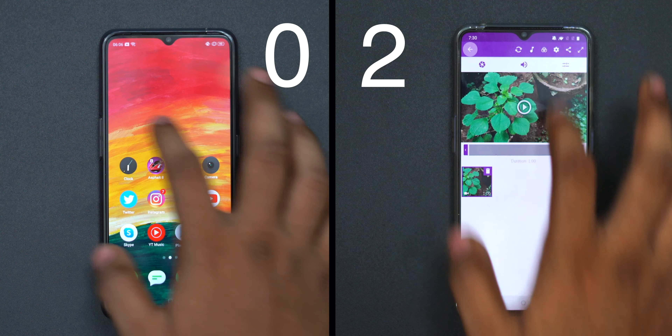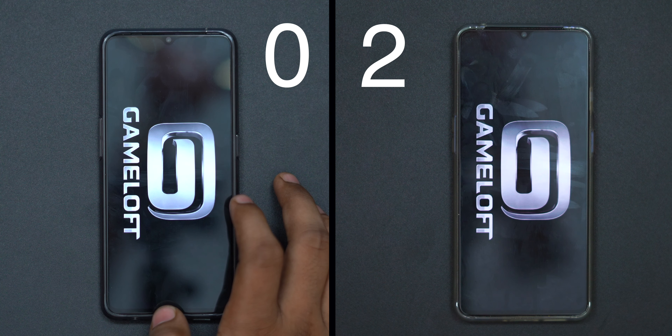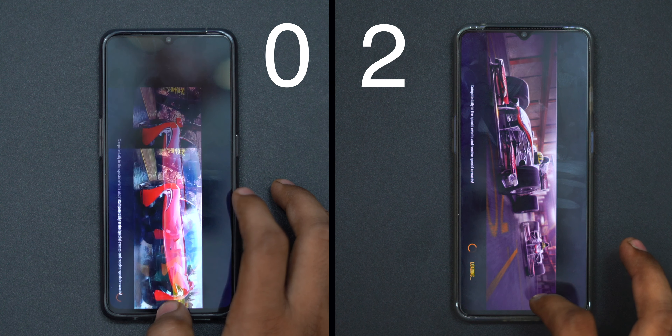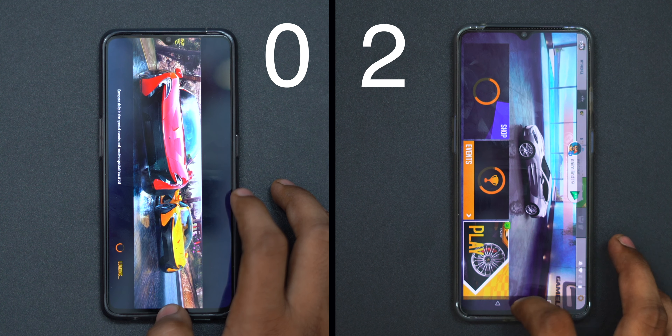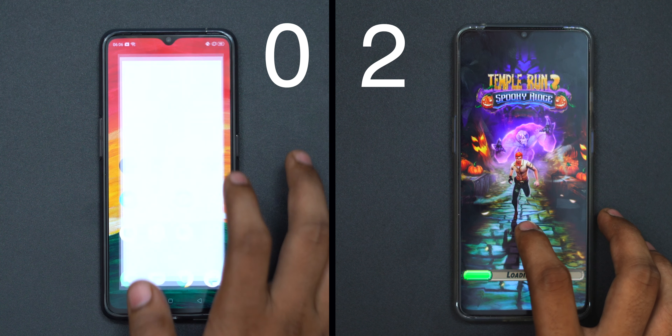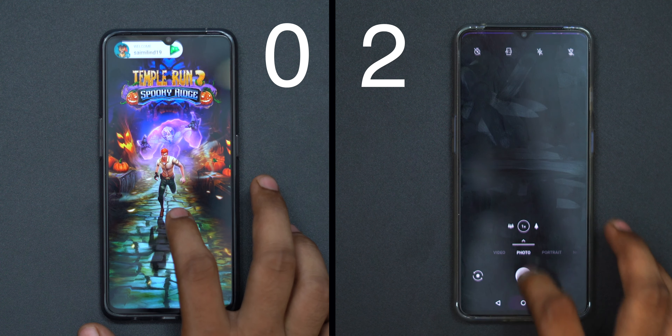We are able to open the 25% slowdown test. Now we are starting with heavy usage, beginning with Asphalt. In the second round with both phones, we are starting with OnePlus 7T and then Realme.